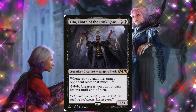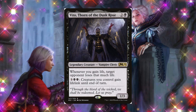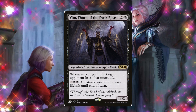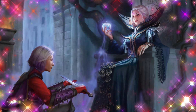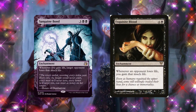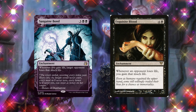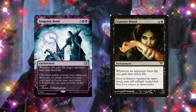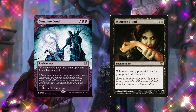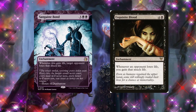Another way to drain opponents is Vito, Thorn of the Dusk Rose — whenever you gain life, target opponent loses that much life. You can also give your creatures lifelink, but that first ability is where the value is, since you'll be gaining more life off your commander and Vito will make opponents lose even more. I also want to mention a combo: Sanguine Bond and Exquisite Blood. Whenever you gain life, target opponent loses that much life — and with Exquisite Blood, whenever an opponent loses life, you gain that much life. This goes back and forth until your opponents are drained, and it synergizes perfectly with our commander's life gain ability.